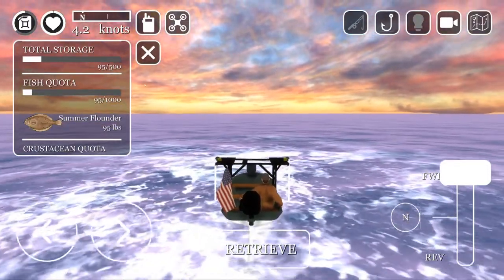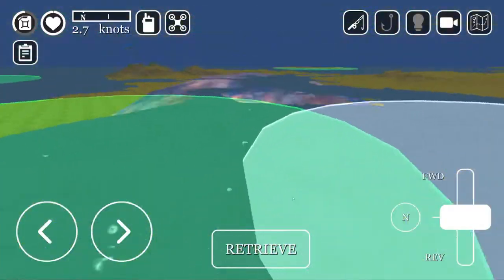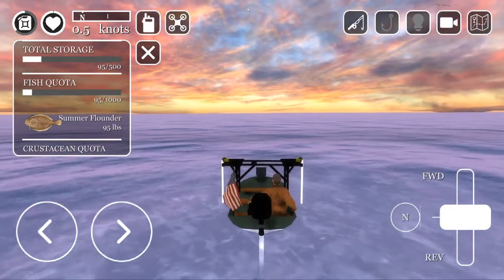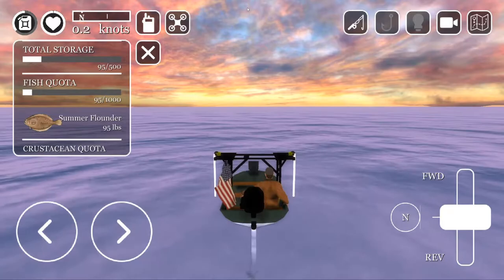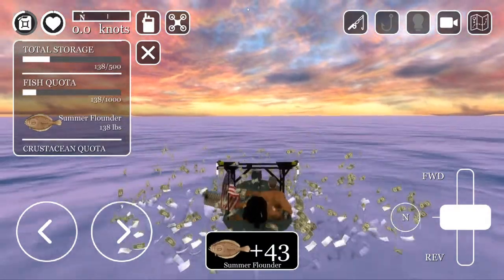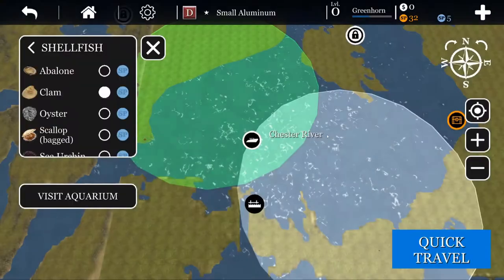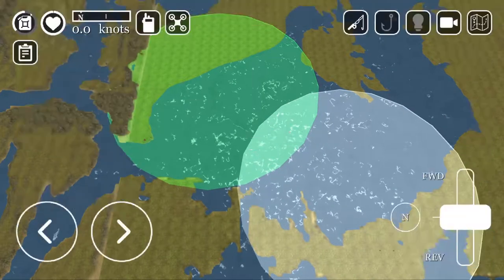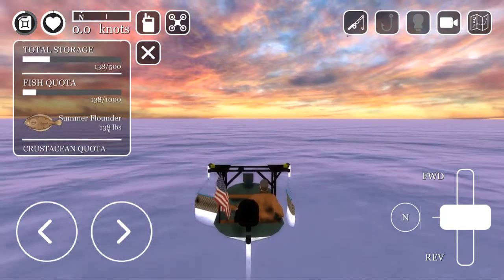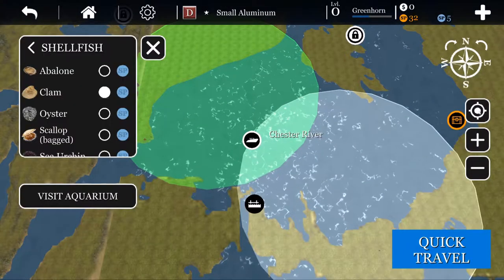Okay, we're back after another alt-tab session. The boat has stopped — let's retrieve. We're at 95 and need 100 total pounds. Yes — plus 43! This is a really good spot. I wish we could get some clams, but 138 pounds — let's see how much money we're going to make. We're going to have to quick travel back.